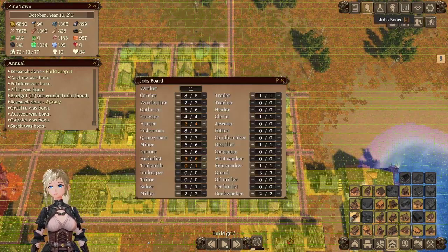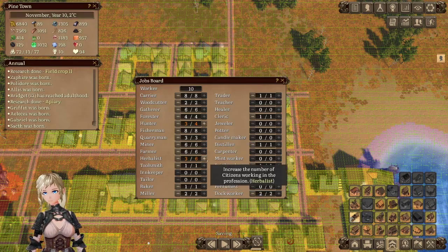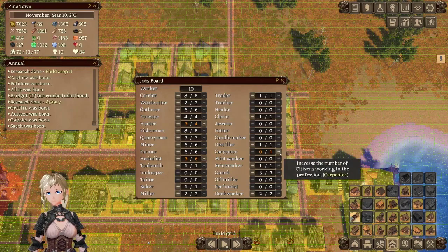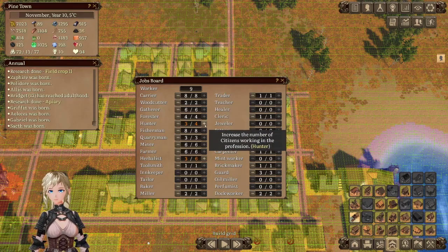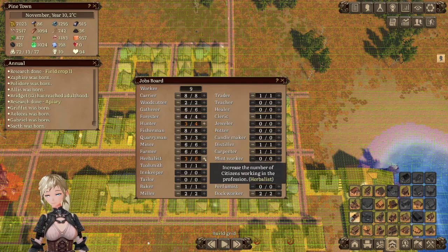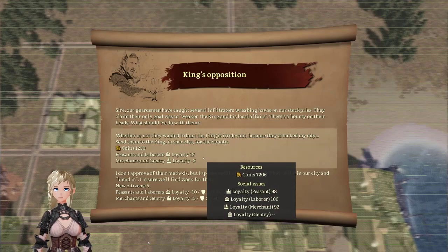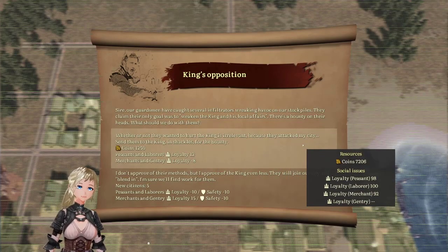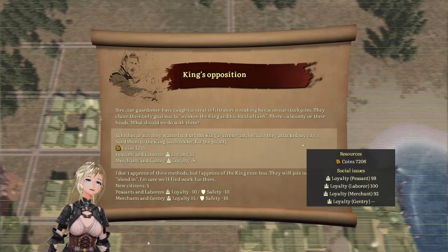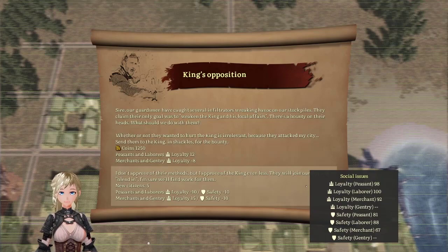Clothes workshop — there we go. I don't have people to mine it. I would love to have that maxed out. Okay, let's see — 'Sire, our guardsmen have caught several infiltrators wreaking havoc on our stockpiles. They claim their only goal is to weaken the king.' What do we want? We want a minus on safety.